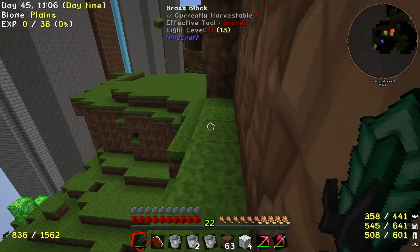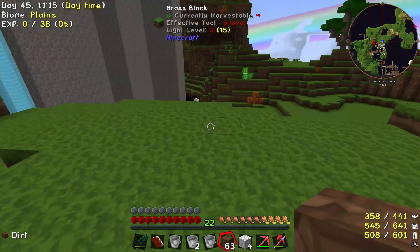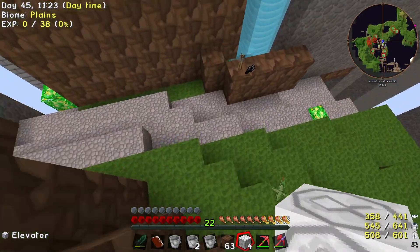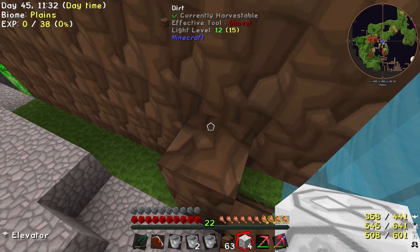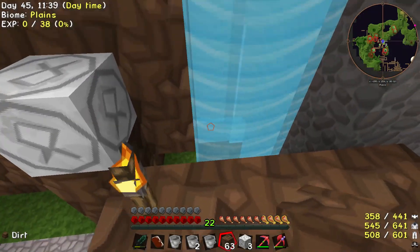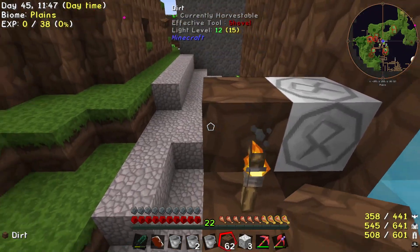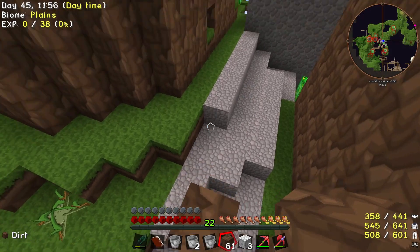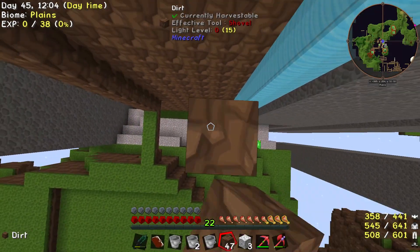Ow, damn you bush! And then if I nerd pole up and then destroy the nerd pole, make sure the nerd pole isn't connected to anything so when I use - whatever it's called - Vane mine - to destroy it, it won't destroy everything else that it's connected to.